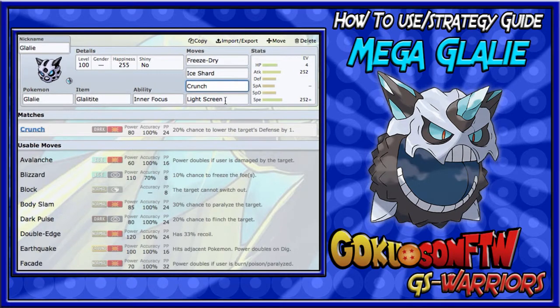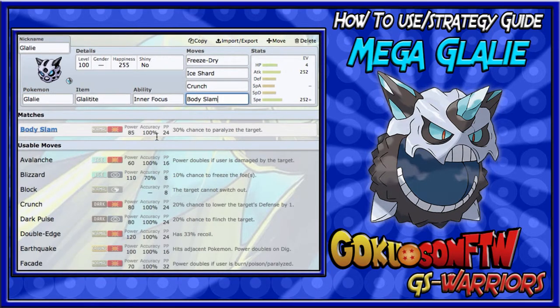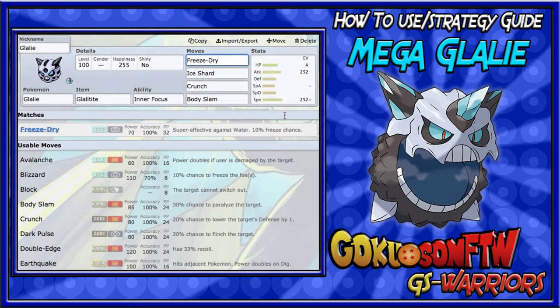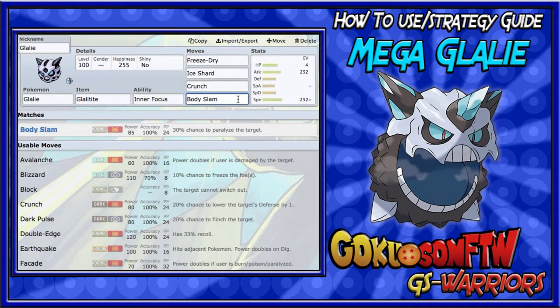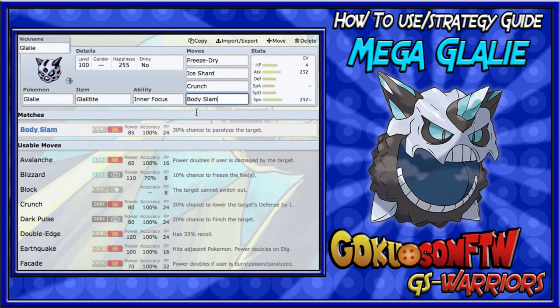Crunch covers Psychic type Pokemon that could threaten Glalie. Then we're going to run Body Slam using the Refrigerate ability. Body Slam has 100% accuracy, 85 base power, and a 30% paralysis chance. Combined with Freeze-Dry's 10% freeze chance, you have roughly a 40% chance to get a status effect on the opponent.